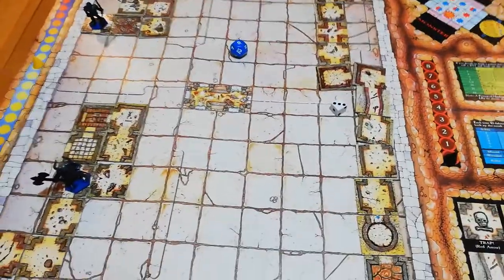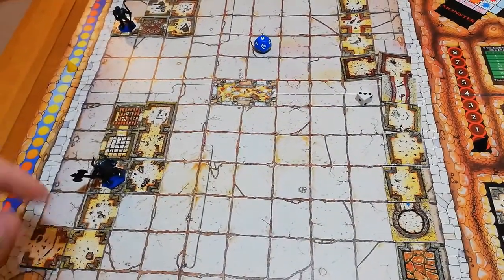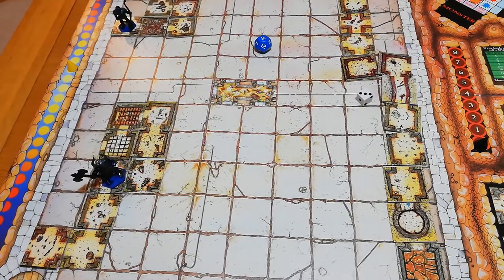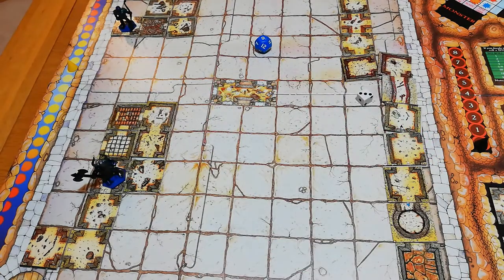Old Grimhand has a clear path out now with plenty of time. We're going to start searching every room to get as much treasure as possible. He finds nothing — anti-climax.